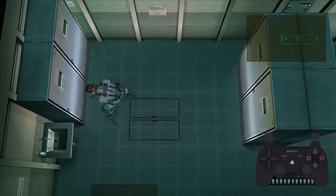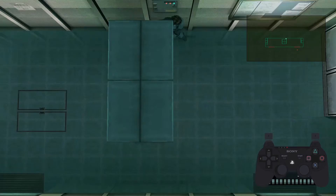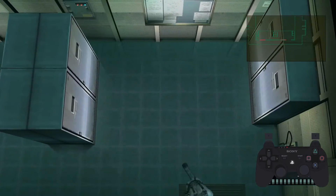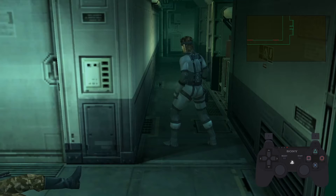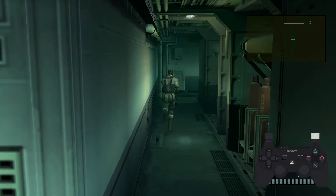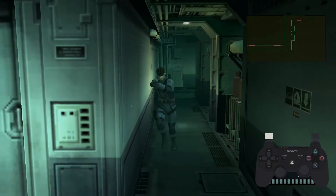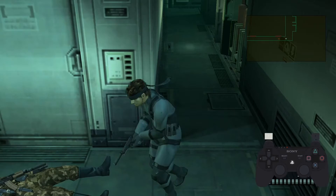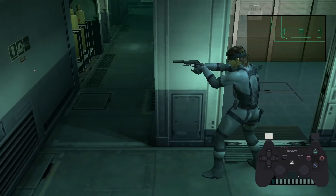You'll notice that the triggers have new functions. Right trigger will attack. Left trigger will aim and run at the same time. Pressing right trigger at any point will shoot, and you'll keep aiming. You can spam left trigger and do anything you want, and Snake or Raiden will not shoot no matter what you do.